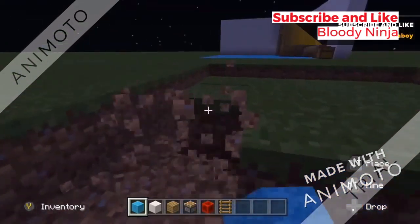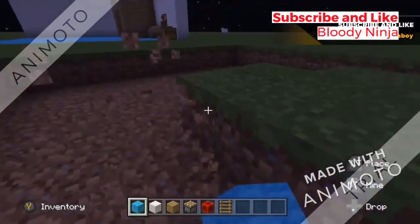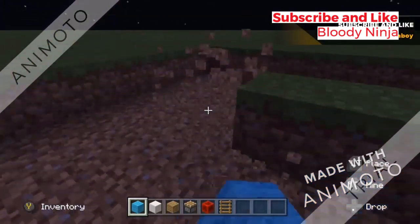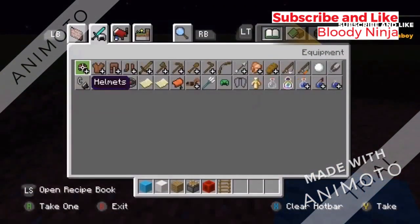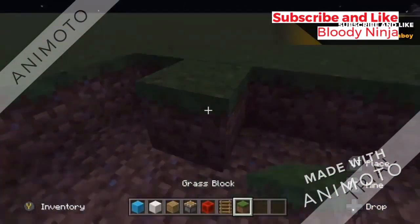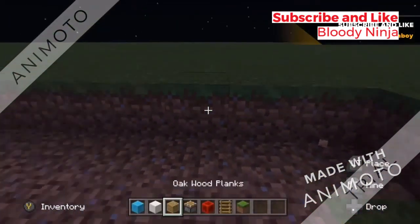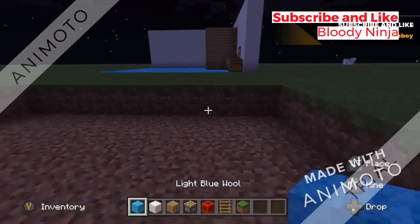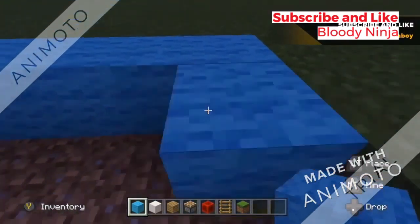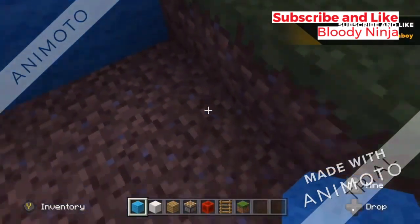Let's try to speed run this. Remember to like and subscribe, and leave a comment of what else you want me to build. I need to flip these. Now I'm gonna place down my blue carpet — wall blocks for my platform.